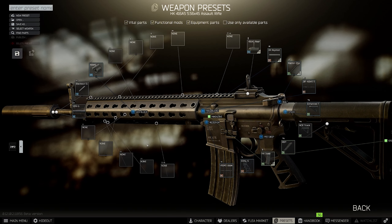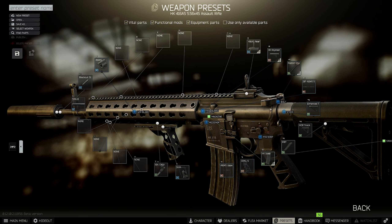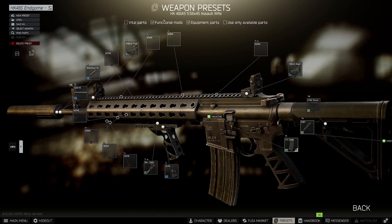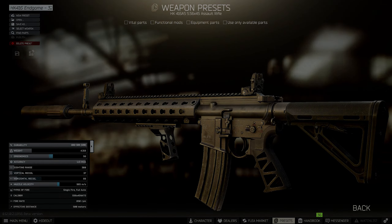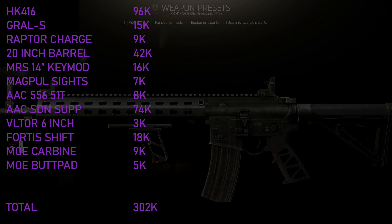The last parts you need are from Mechanic: the charging handle — the normal one, not the gray one — the 20 inch HK416 barrel, the HKMRS 14 inch keymod handguard, and finally the Magpul black front and rear sights. Note that you're going to need Mechanic level 4 for these parts, and if you don't have that they're very expensive on flea. This brings the build out to 301k from trader prices, making it extremely expensive, however you end up with 37 vertical recoil and 56 ergonomics. Using flea you can bring the cost down to about 270k, but prices may fluctuate so expect it to be around 301k.